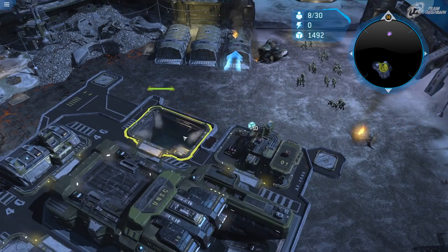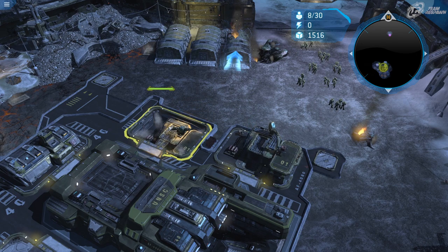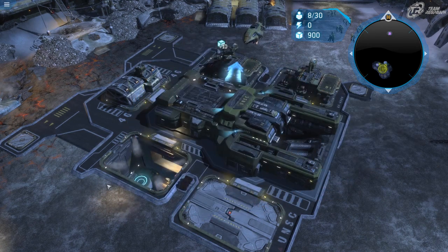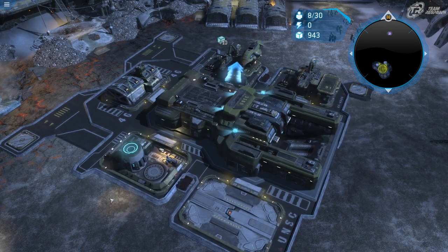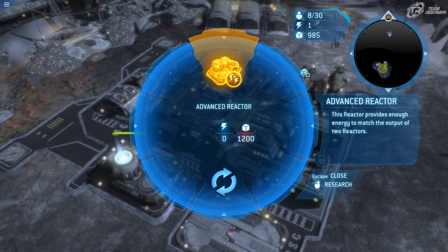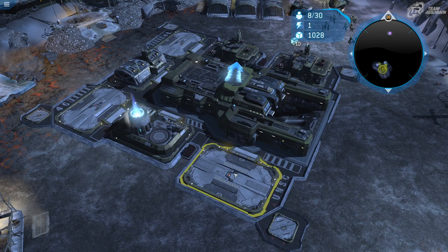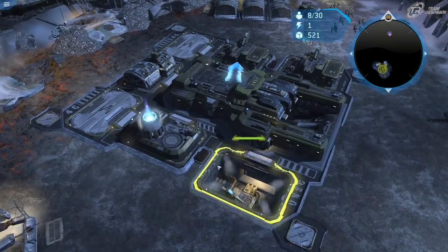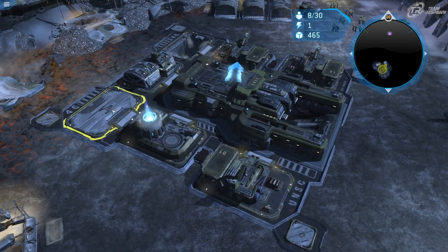Before you head out, note that buildings still build extremely fast even after the tutorial section. I'll build a second supply pad and a reactor, expand the base, and then save up to 1200 resources to either upgrade the reactor or build a second one. I'm a big fan of more supplies, so I'd upgrade all the supply pads and then build a vehicle depot.